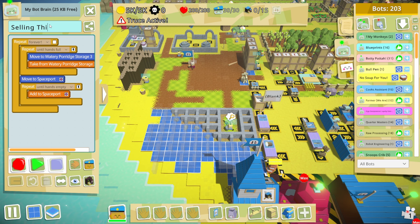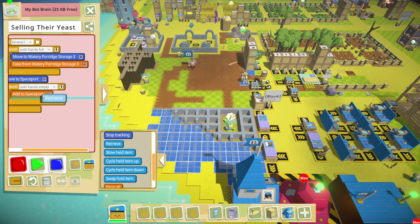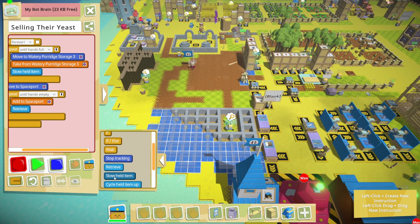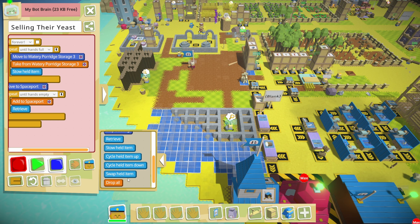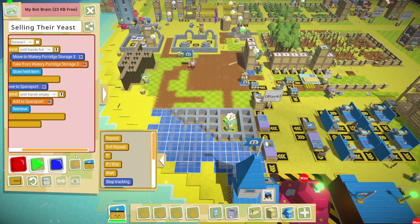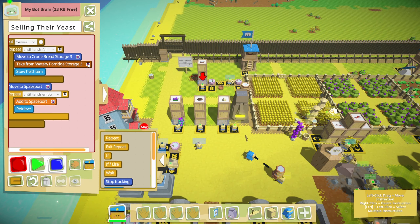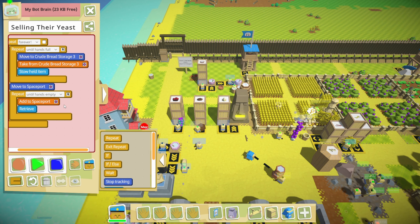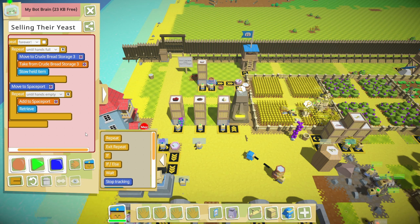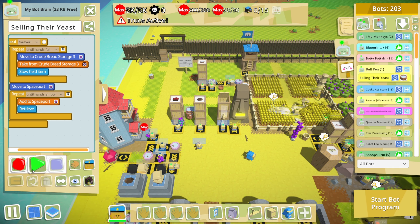Alright, so you — I'm going to record, add a retrieve, add a stow. Did they edit this? This looks different to me. I feel like 'stow held item' wasn't here, and I don't recall seeing 'cycle' or 'swap held items.' Let me know in the comments if that's newer because it feels new — either that or I'm stupid, which is a pretty easy assumption. I'm going to change watery porridge to crude bread. Repeat until your hands are empty. Go sell your yeast — actually, stop. Wherever you are, just drop everything. Now go sell your yeast.